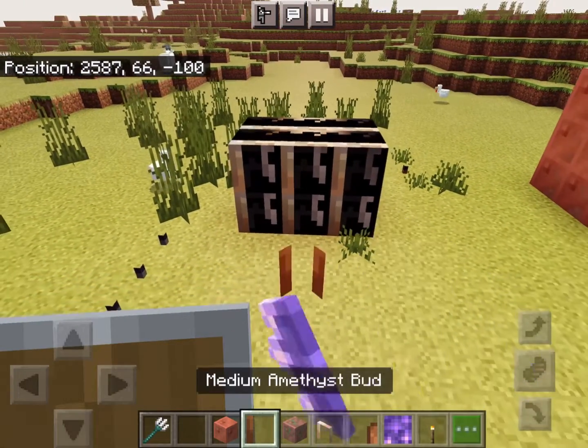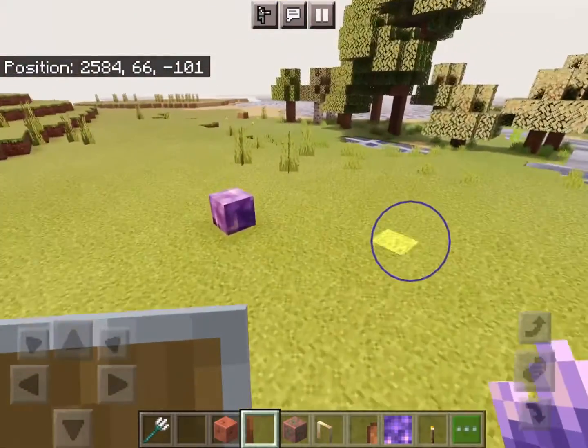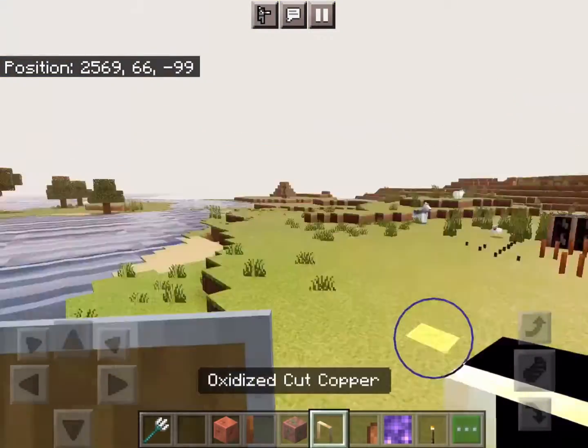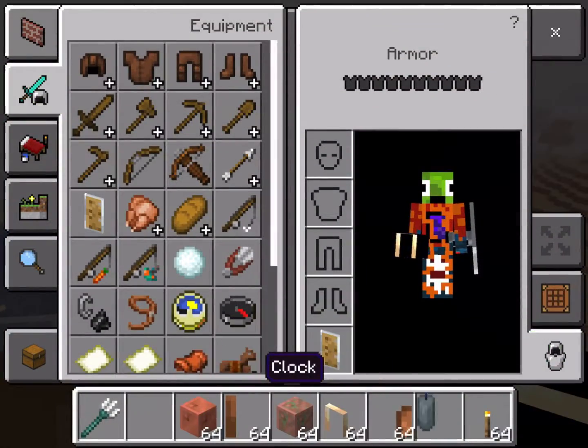Like, what happened to the amethyst clusters? Placing amethyst spots and they just look like that. The amethyst clusters are just completely ruined with 1.17.